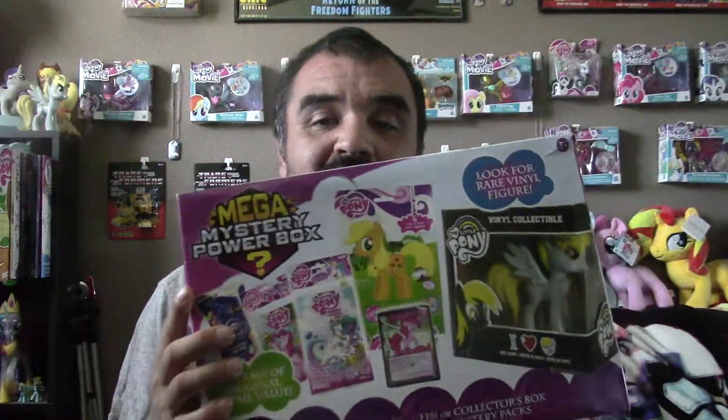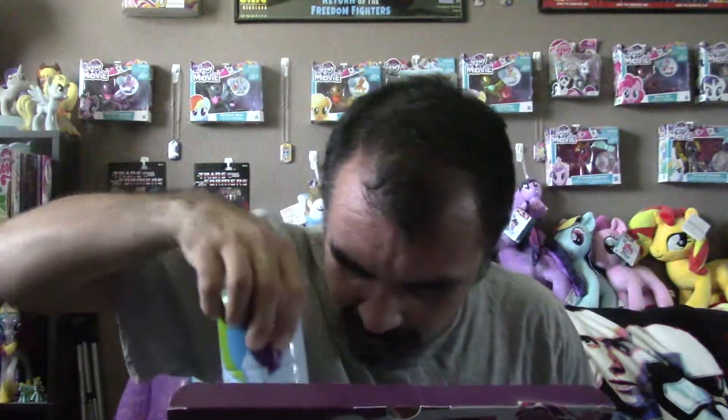Hey everyone, I've already showed you this - it's a mega mystery power box. I already showed you what was inside a couple months ago. The only thing I didn't get to do was open one more thing, but I'm pretty sure it's the same as what I've had before. Inside you've got cards, comics - a Luna and a Celestia one - and a Celestia slap wrist as well. I didn't really get to explore much because I was tight on time.